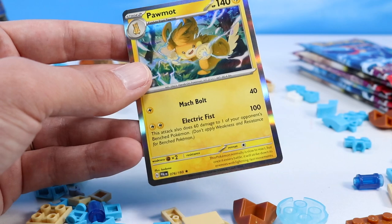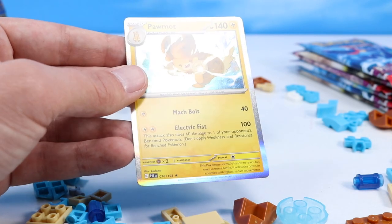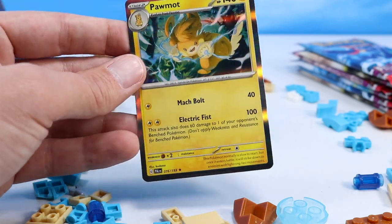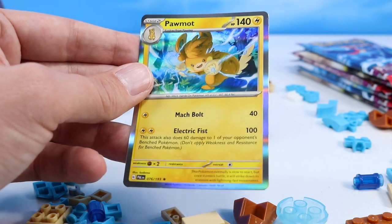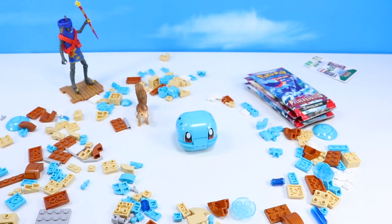And a Pawmot — oh, that one's really cool. A holo Pawmot. Electric. The light is really shining off this one — the bolt's coming right from the Pawmot's paw. Very cute. I've got to say, I'm enjoying Paldea Evolved a little more than just basic Scarlet and Violet.